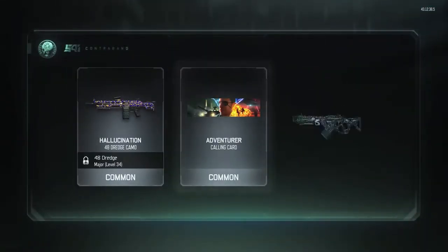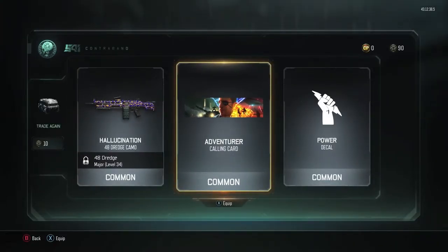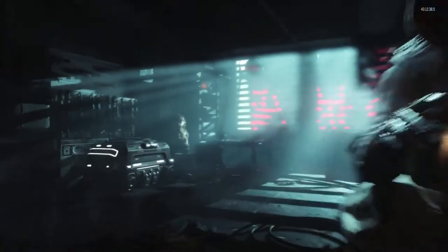Next up we got Hallucination — useless — Adventurer, and Power. Adventurer actually looks kind of cool, that's a pretty cool calling card. I think I'm going to equip that. That's a nice looking calling card, pretty cool.